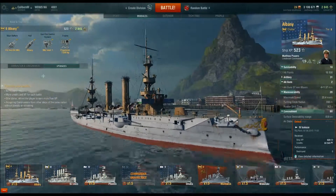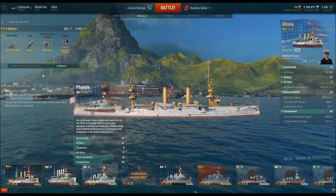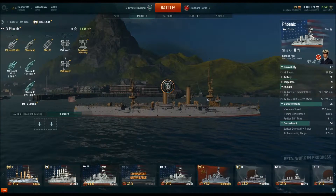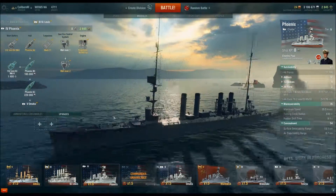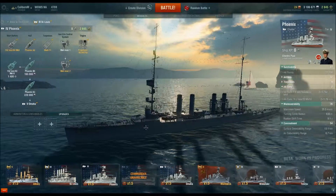Because if you're in something like a tier 4, a WW1-vintage ship — say the Phoenix — it does have AA, it's not very good. But the equivalent planes from that time, which should be on the tier 4 carriers, were very poor. They flew slow and low and were easy to hit, so the fact you have poorer guns shouldn't really matter.